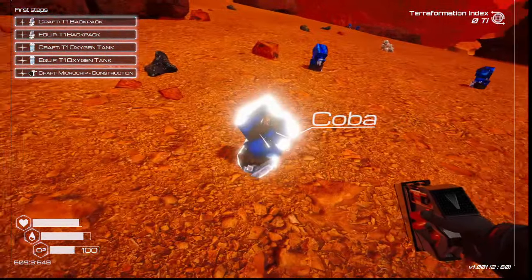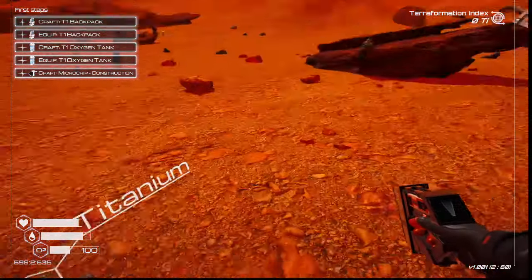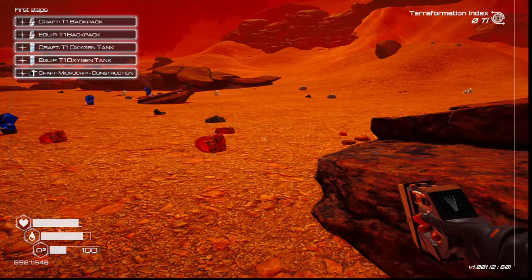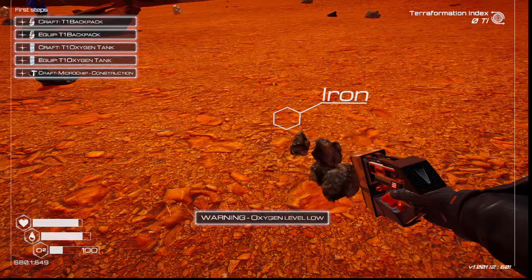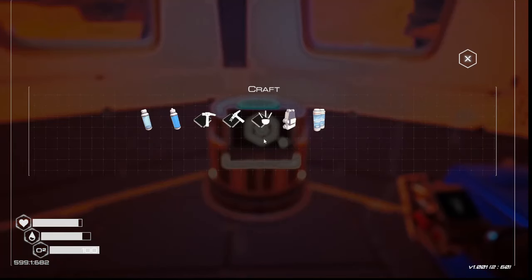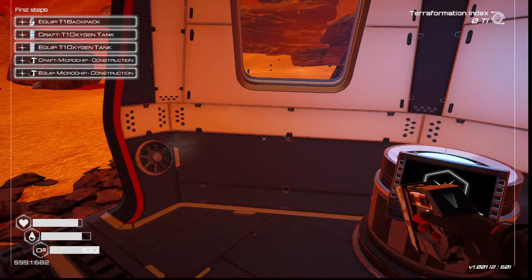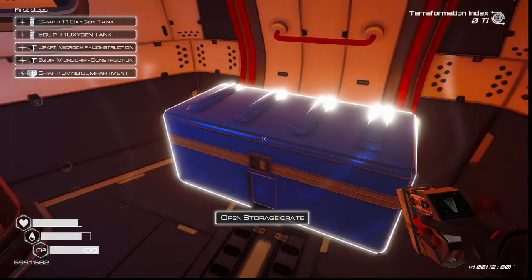Magnesium, cobalt, titanium, iron — all right. Got the tier one backpack! Now I've got a little bit more inventory space.